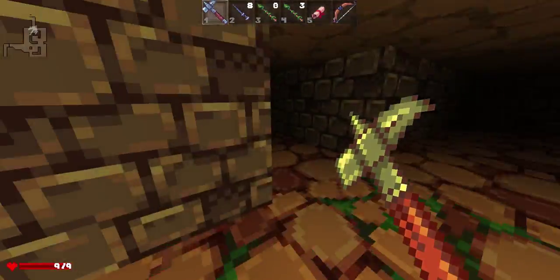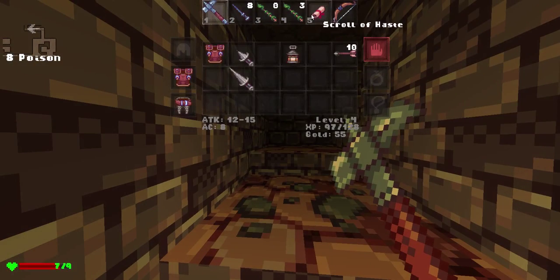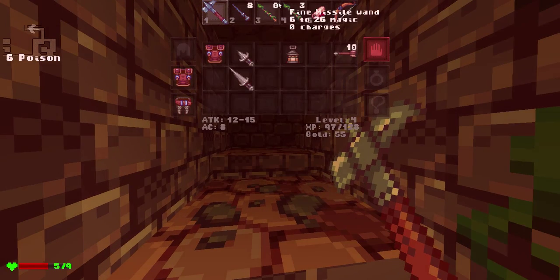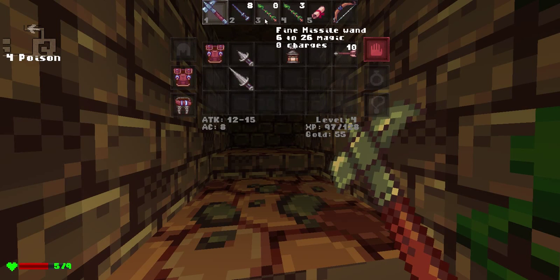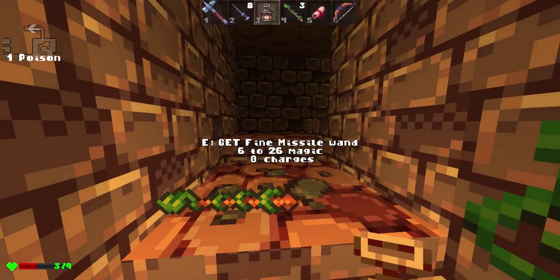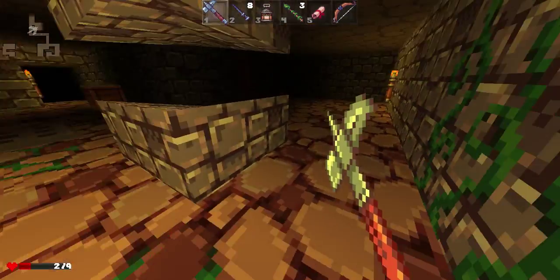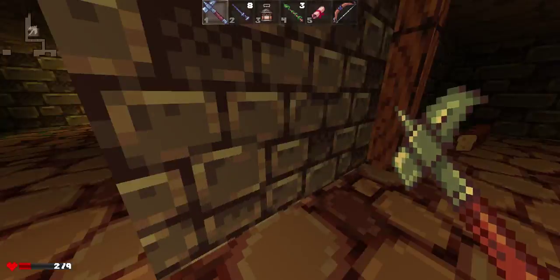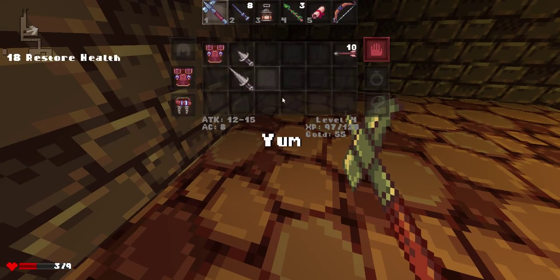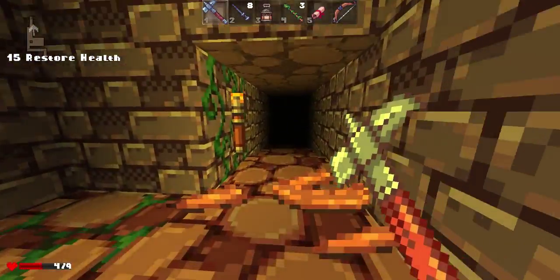I'm running so much. Dear God. Am I ever going to stop running? Oh no — poison. I'm poisoned. This is bad. Let's see — I do have an ice wand. I will take an oil lantern in case it's super dark. Okay, this is going to be a test. I don't have any healing scrolls. Oh, sweet — there's some heals right there. Just as I'm talking about it, there's some heals.